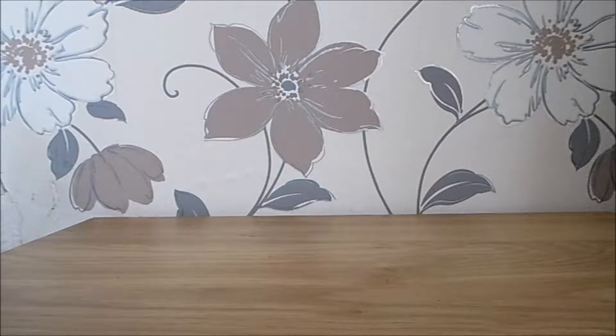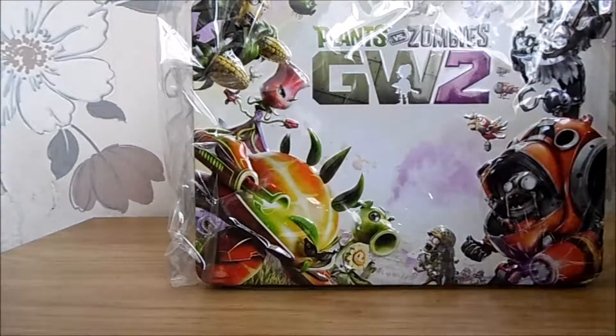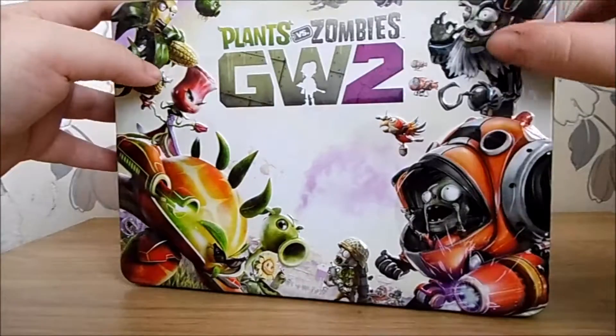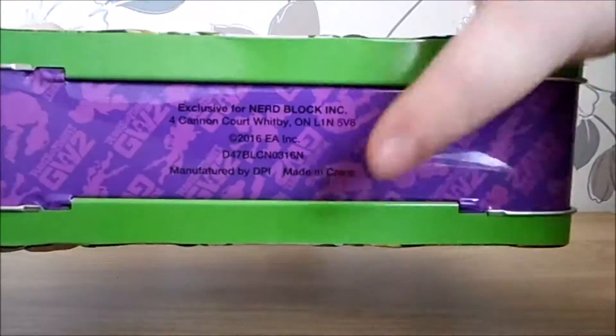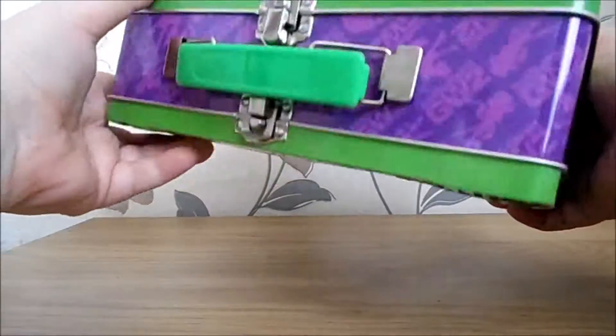You remember last month it said we were going to get something Plants vs Zombies? Well this Plants vs Zombies lunchbox was taking up the entire box because it's massive. It is metal — nicely detailed, quite embossed. All these characters have got nice detailing on them, the logo's embossed, and it's exclusive because it's got the logo around the side.